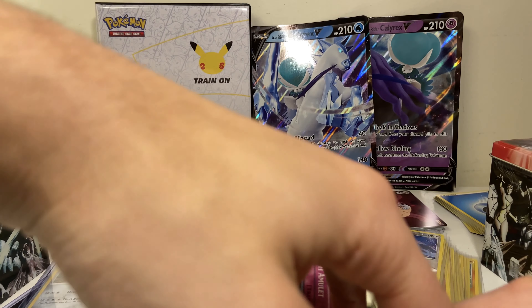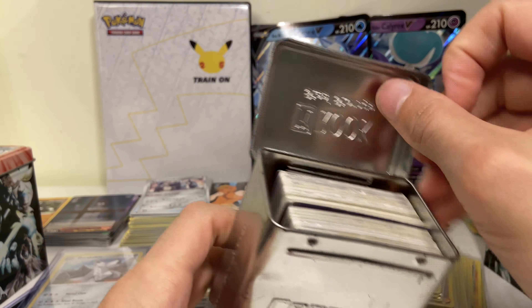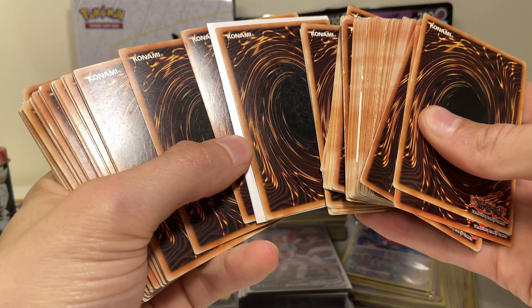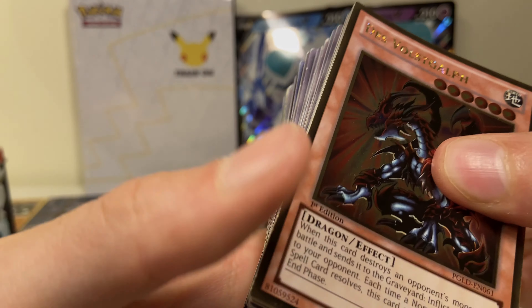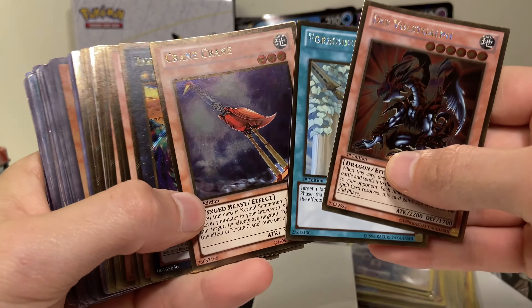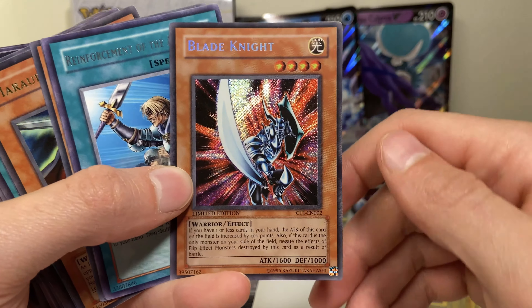We're gonna get to this absolutely demolished little silver deck case — steel alloy deck case thing. Nothing in here is sleeved, okay? Hit that — nothing in here is sleeved besides this one card, which I will put to the side for the end. That's my favorite card. I'm gonna split this up. I don't know why I decided to sleeve some stuff and not other stuff, because I'm sure this stuff would have been worth something if I had just taken care of it.